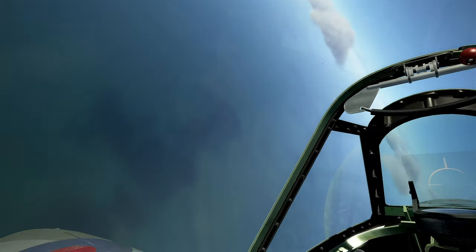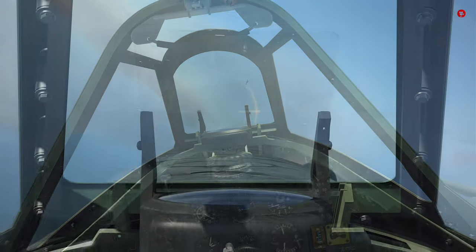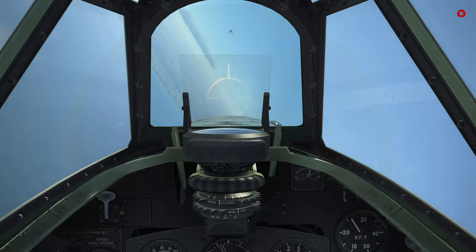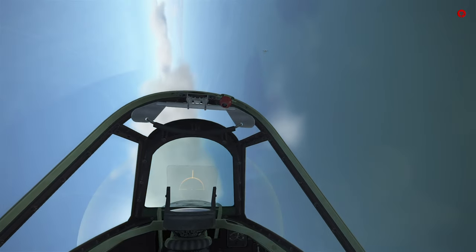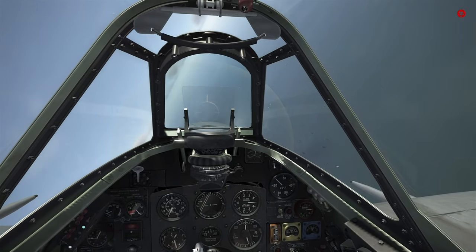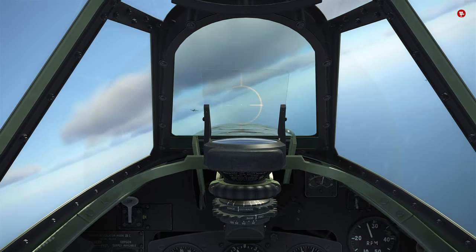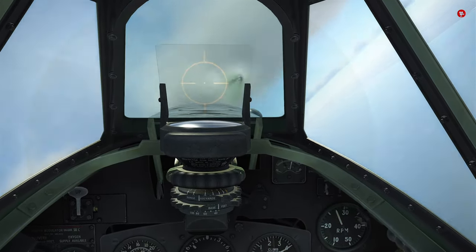Oh no. There we go. Let's turn around and engage. It's a good 109 — yep, indeed a 109. Let's get on his tail. Aircraft down low as well — could be a friendly. Ease out of that so we don't black out. I think the friendlies are low. These 109s are booming and zooming on them, which makes me think they're Typhoons, because the Tempest would be able to outperform these 109s. Good hits.